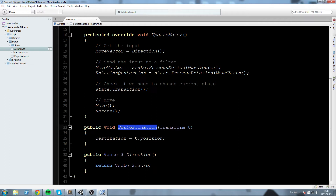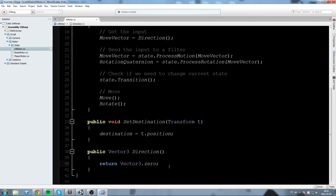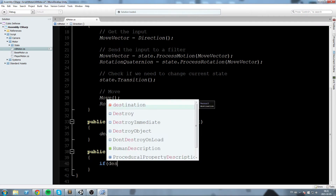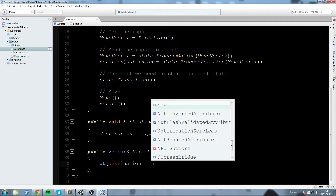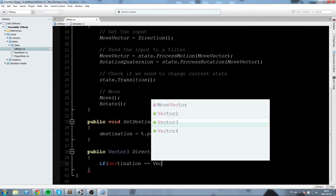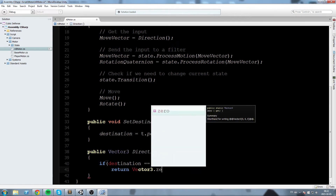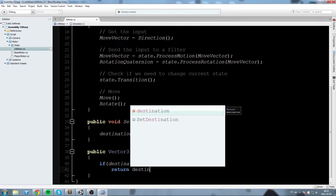Both the spawn point and the waypoints are going to be calling this function on the enemy to set his new destination if needed. Now we need to update the destination logic — what we did before was simply returning Vector3.zero, but that's not going to work anymore. Let's start with a safety check: if destination equals Vector3.zero, meaning it hasn't been set yet, then simply return Vector3.zero.